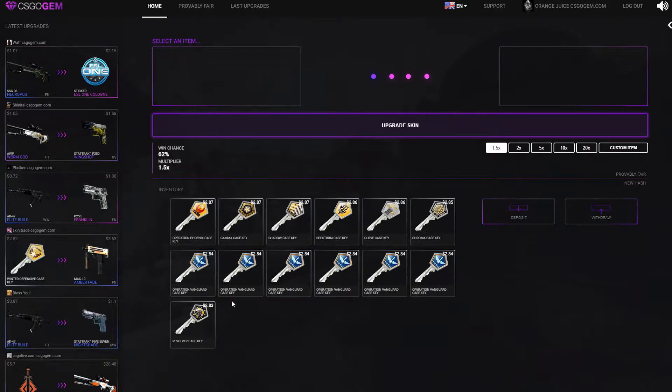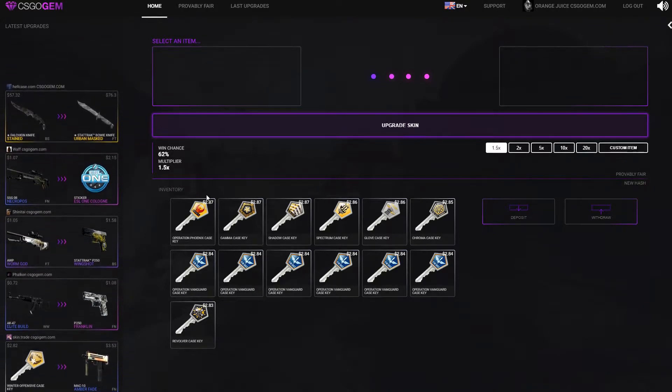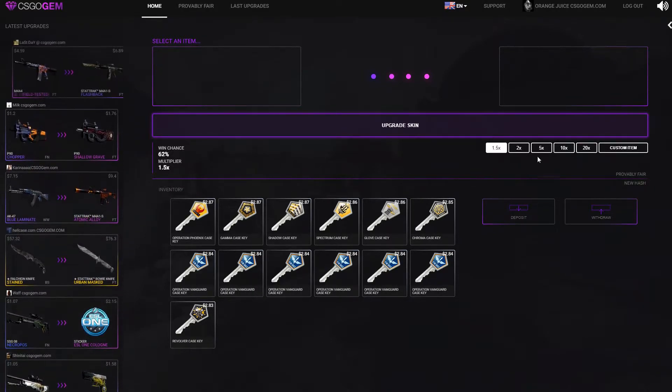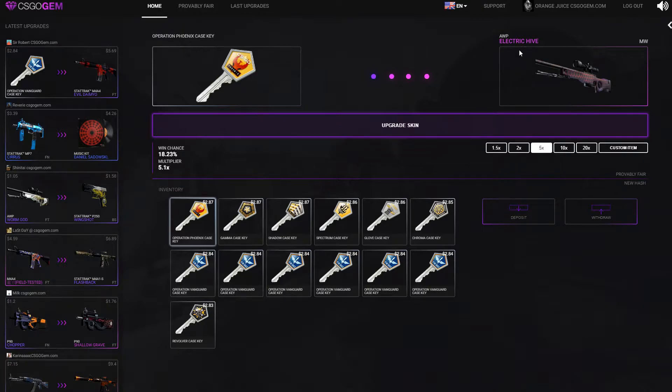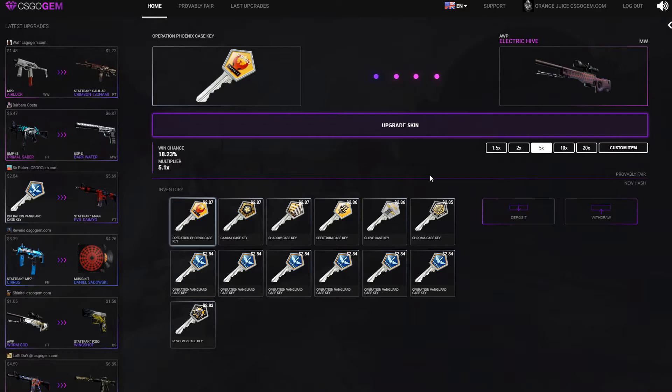We have 13 keys and we're gonna try the 5x upgrade today. Basically we're gonna go through all the keys 5x one time, and then what's left after that we'll see if we're gonna do another five. We will see, so we can get an electric hive upgrade skin.